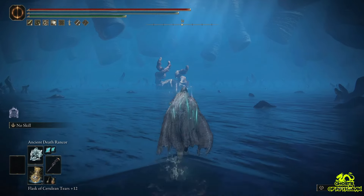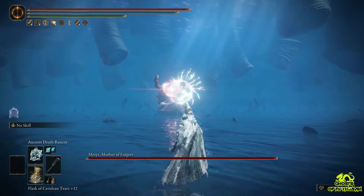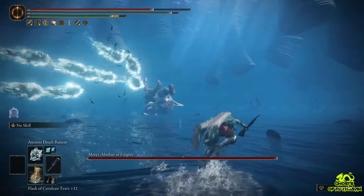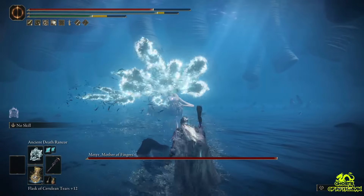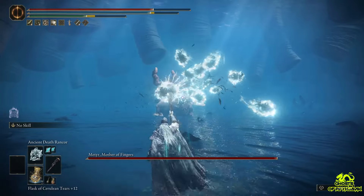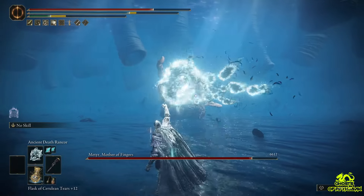So the weapons and spells that I used in this fight were all common juice weapons. I used Ancient Dead Trenkur in this fight because I thought it would be a good option — they are trackable, they are more in number, and they also have a stagger on them.